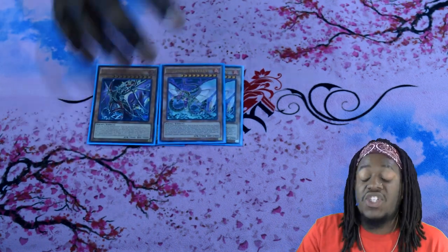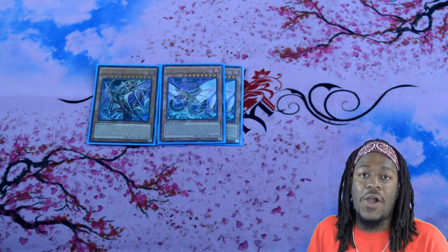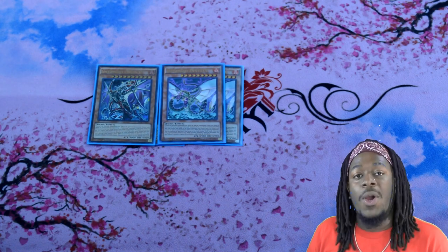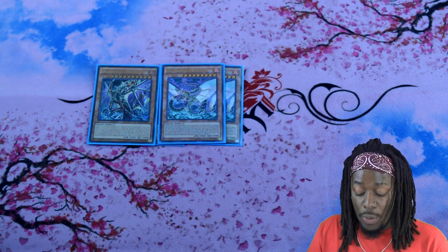Another really important Infernoid monster is two copies of Infernoid Deviati. I want to run more copies, but it's not good to run triple copies because you don't want to brick into them. They're excellent fusion targets, but more importantly, just summoning them themselves is really good. Deviati upon its summon allows you to heavy storm the board, destroying all spell and trap cards that aren't Void — and even more importantly, you can tribute a monster to negate the activation of a monster effect and banish it. These two cards couple really well with each other.